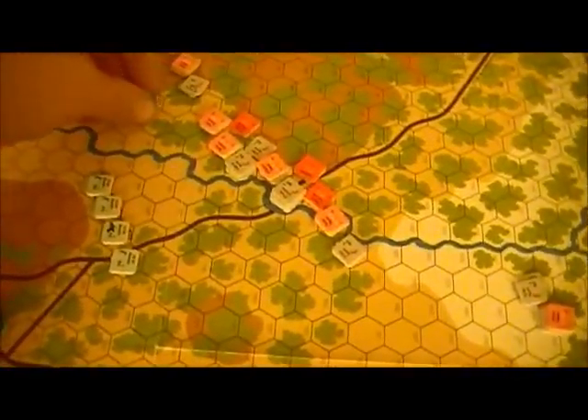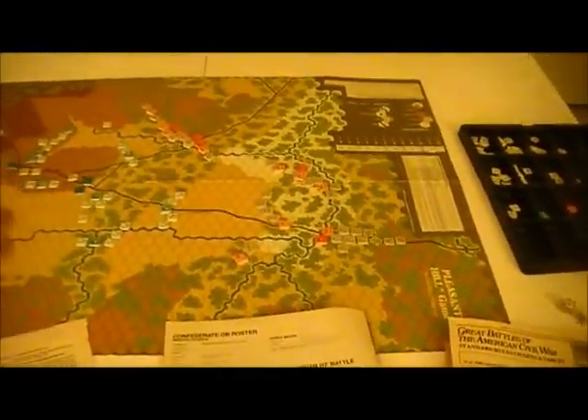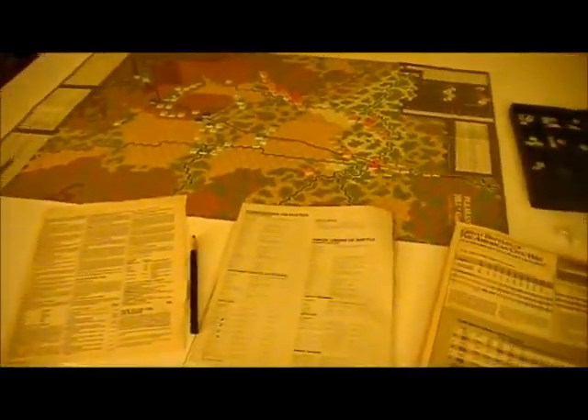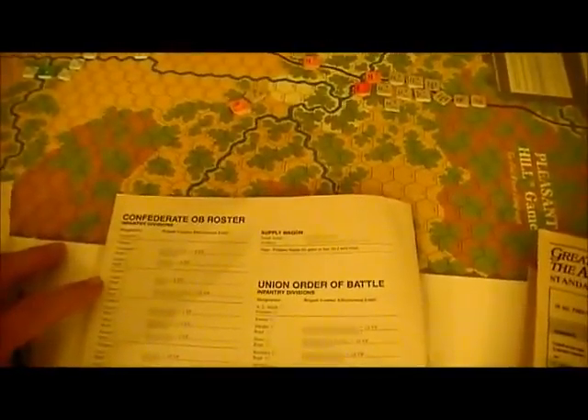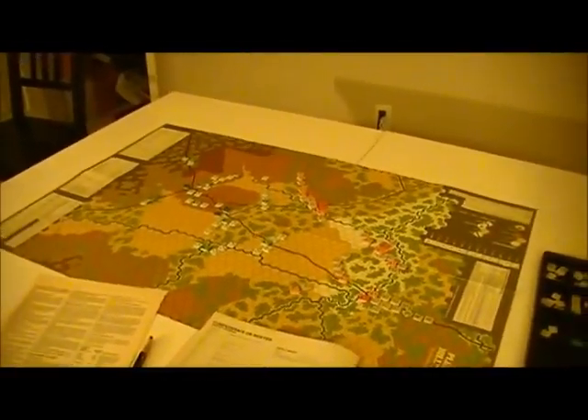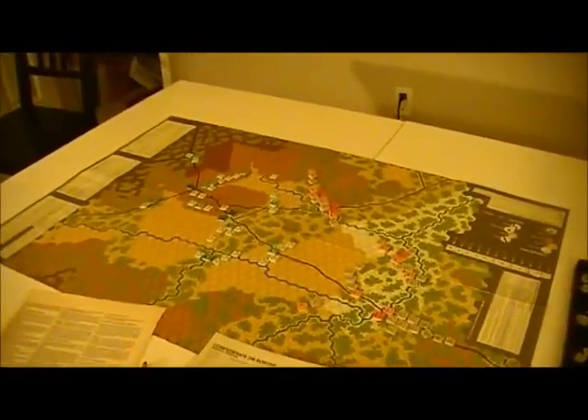It turns out he makes it back. Apparently there's also a screw-up where all of the stuff on the chart is wrong - the OB rosters. Basically if something is somehow correct on the counters, it might be mistaken on the order of battle. Not much I can do about that. I'm not sure how much of an effect there is; there could be an effect on the amount of boxes marked. I'm not going to worry about brigade effectiveness. If the artillery is wrong I can see that, but I don't want to go through and make corrections. There's definitely a set of errata you've got to find.